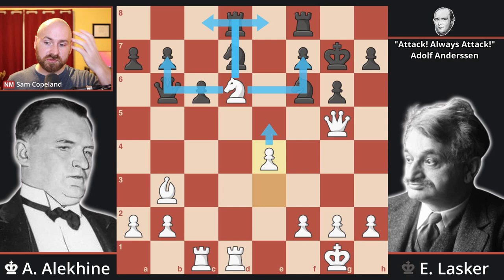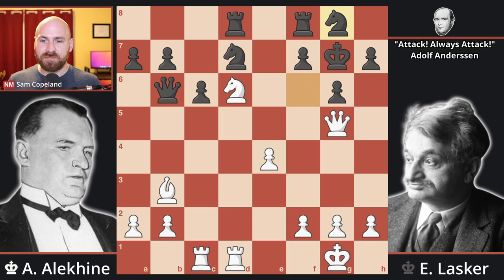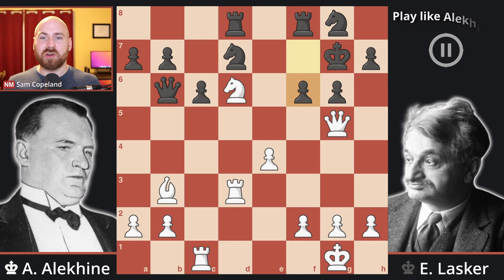After pawn to e4, we see knight to g8. This move recalls a little bit Lasker's move, knight to e8 against Euwe, but this one is not going to work out as well. Rook d3, an excellent rook lift, and now pawn to f6. Once again, this is a mistake, but there was no good move in the position. At this point, white can force checkmate in five, and I encourage you to pause the video and try to figure out how to do so.